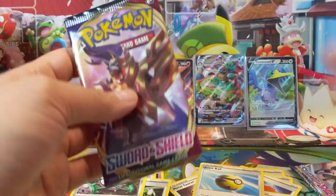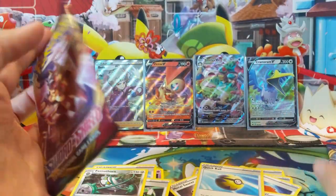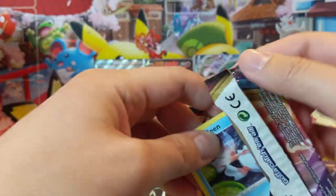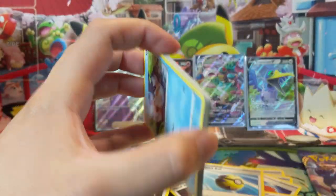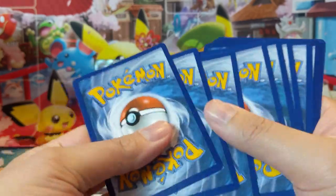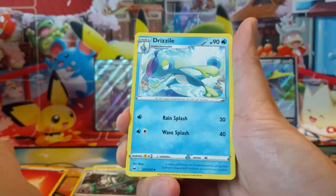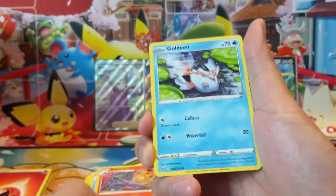All that's left is the full art version. There's one more pack hiding under there — so okay, we only have two packs remaining. Where is our secret rare? Those are the pulls from the first half of the box and right now we're at seven hits. Typically there's about eight including a secret rare, and I don't see any evidence of one right here. Alright guys, I'm nervous — not gonna lie.